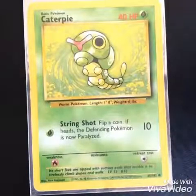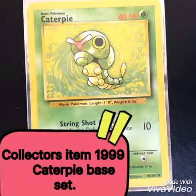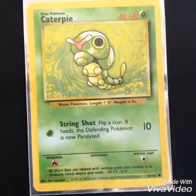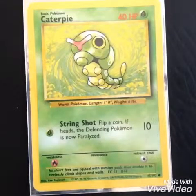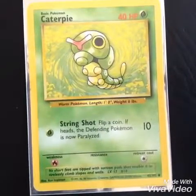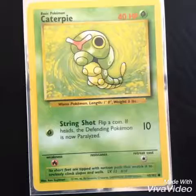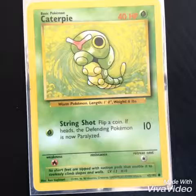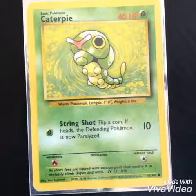Alright, let's have a look. This is the original 1999 Caterpie from the base set. This Caterpie is one of my oldest cards in my rarest collection. It has 40 HP written in red, and its weakness is fire. It has the ability String Shot. It's called a Worm Pokemon, and it's about 1 foot in length and weighs 6 pounds.